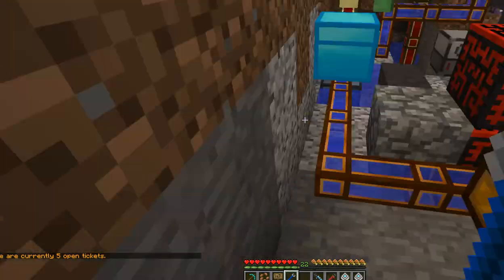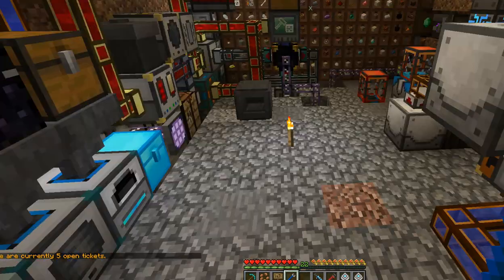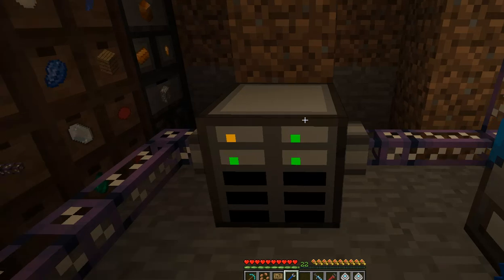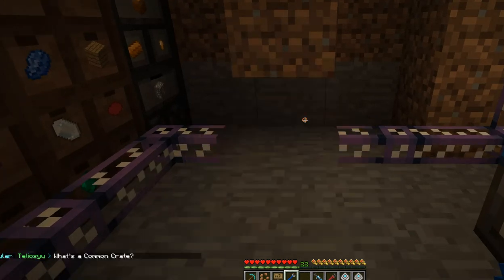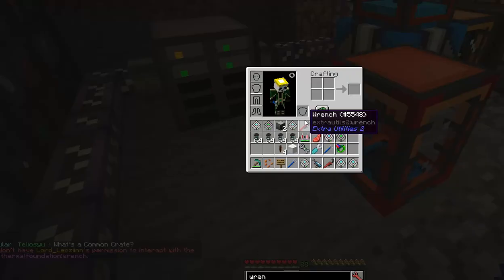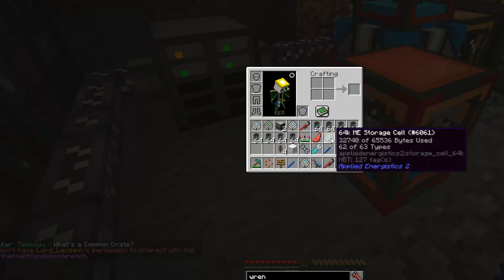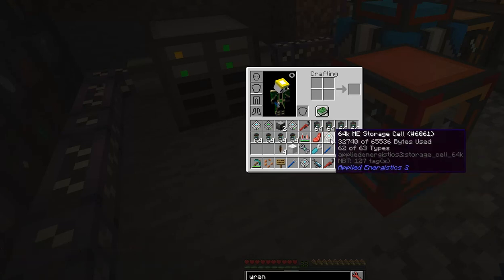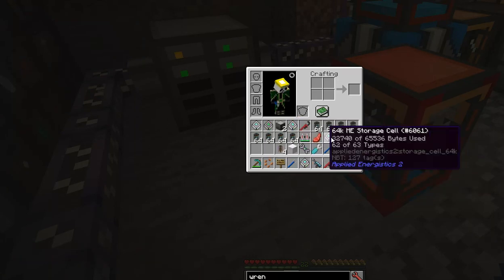As for the duplicate, this player who reported the issue has a ME drive here. If I shift right-click on it, I get copies of them in my inventory. They're not full, but there are items in there.